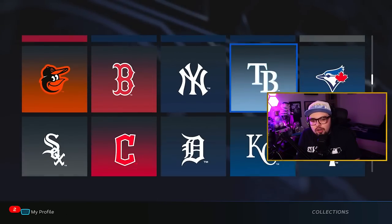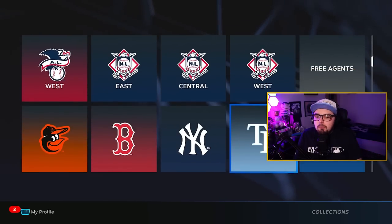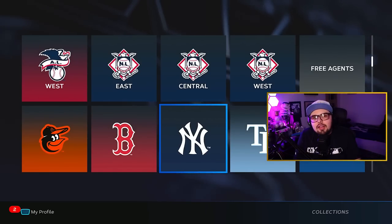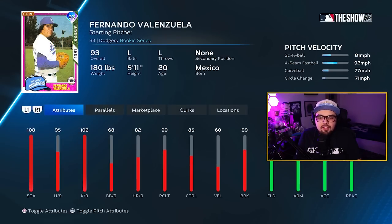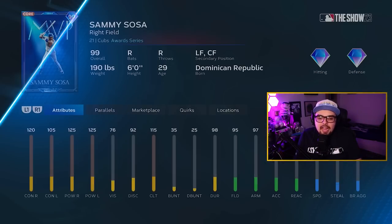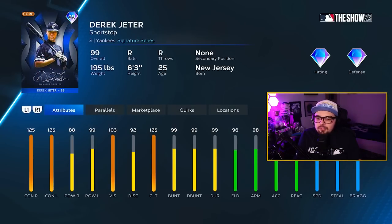Collections are also core cards. As you progressively collect teams and collect the live series cards, you get cards like Carlos Pena — not only is he a captain who boosts those live series cards, he is also a core card. All of these collections are core cards, mainly there for theme team purposes. As you collect more and more teams, you'll get better and better cards. Collect the entire NL West and you get Fernando Valenzuela. Work your way through the NL and you can get 99 Sammy Sosa, 99 Mark McGwire, and Derek Jeter — a great shortstop for the entire year.